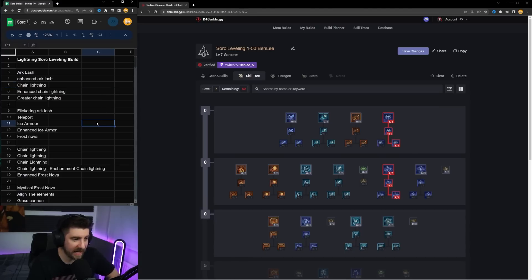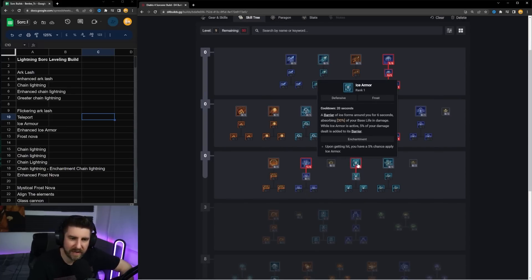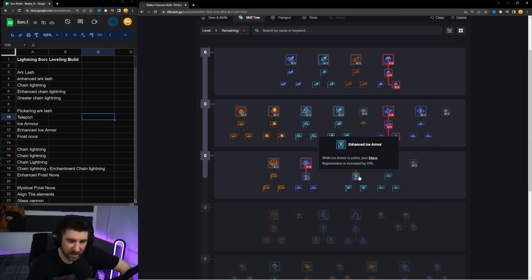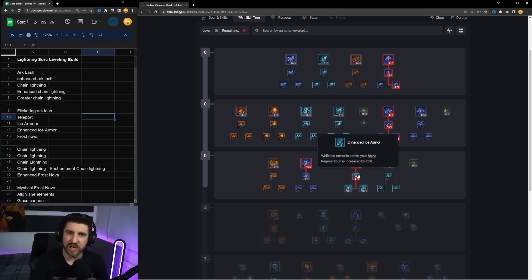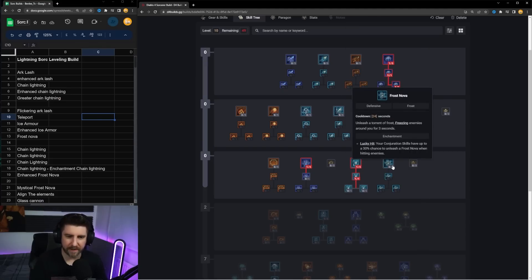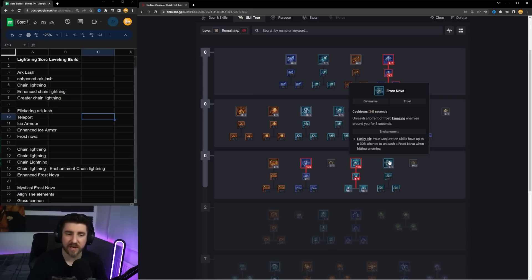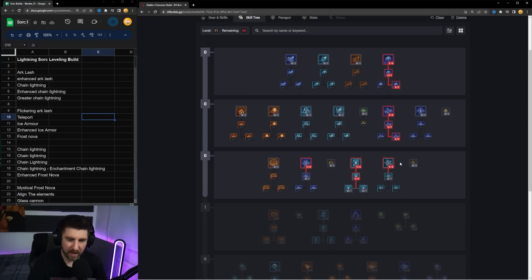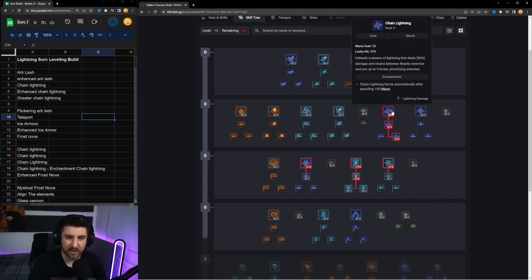From here we're going to come down to Teleport, then pick up Ice Armor. I was a little conflicted between Frost Nova and Enhanced Armor, but I feel like going straight into Enhanced Armor is better because the mana regen will allow us to cast Chain Lightning faster. Frost Nova is a bit more defensive — on Hardcore I'd probably take it first — but we'll take Frost Nova here and then pump points into Chain Lightning to max that out until we reach level 15.